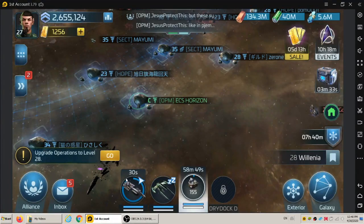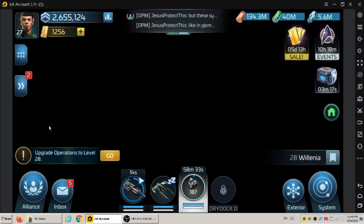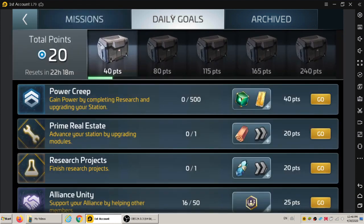Welcome back everybody. We're gonna try to do this Borg mission probe to defeat a ship with the VDAR. My VDAR is only tier 1, and for the most part I usually use my Kamari or Valk, which has a higher strength. My VDAR is like 130.